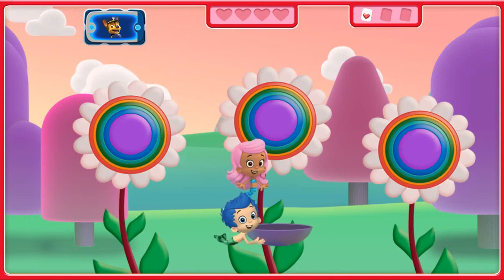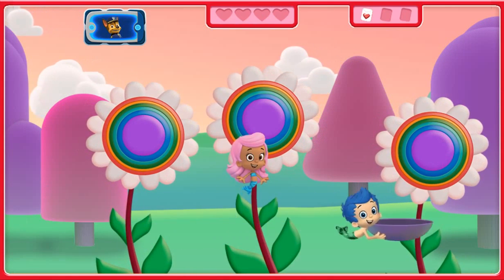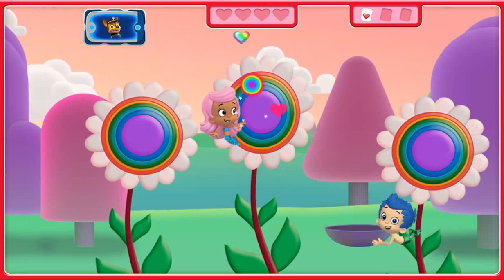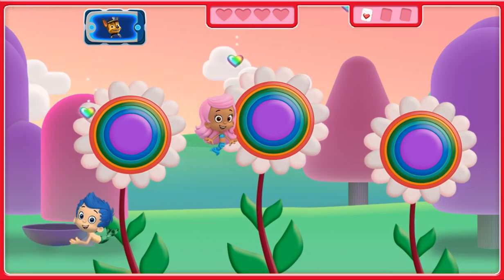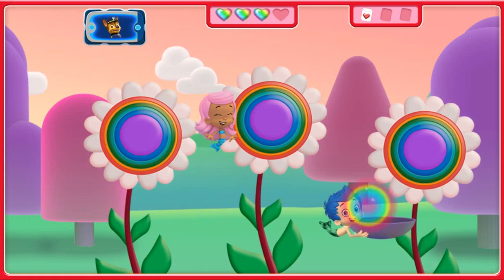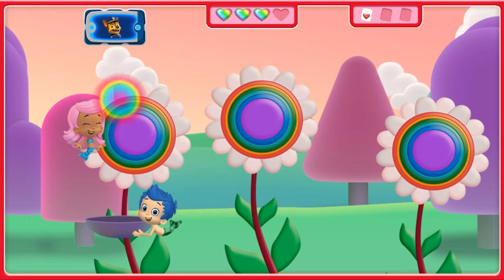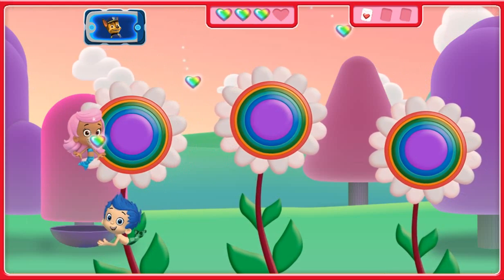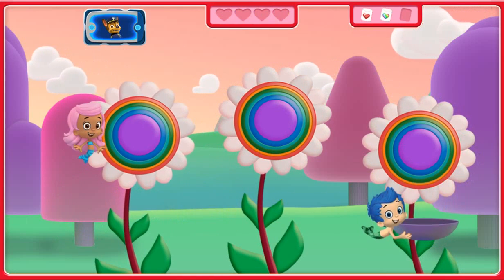We need four rainbow heart-shaped seeds for the Friendship Garden! Get ready to catch the seeds, Gil! Collect those seeds! One! Two! Three! Get ready to catch the seeds, Gil! Collect those seeds! Four! Go, Guppies! Awesome job!